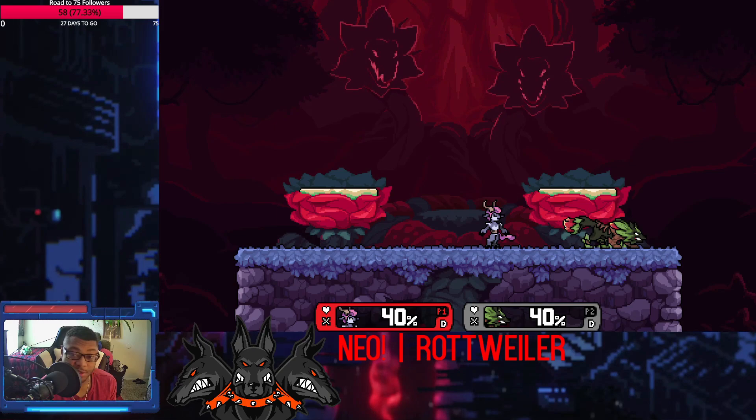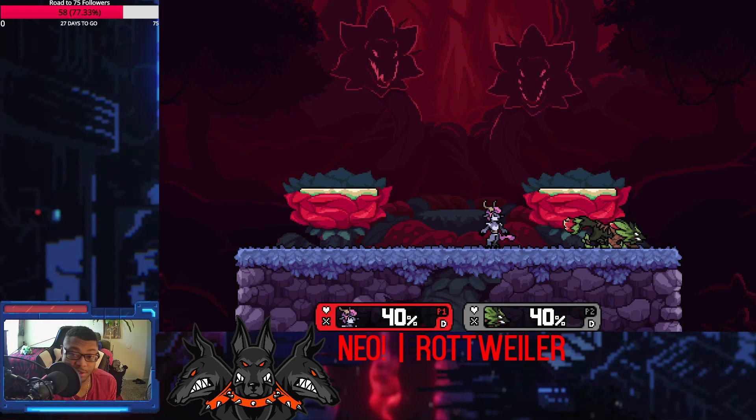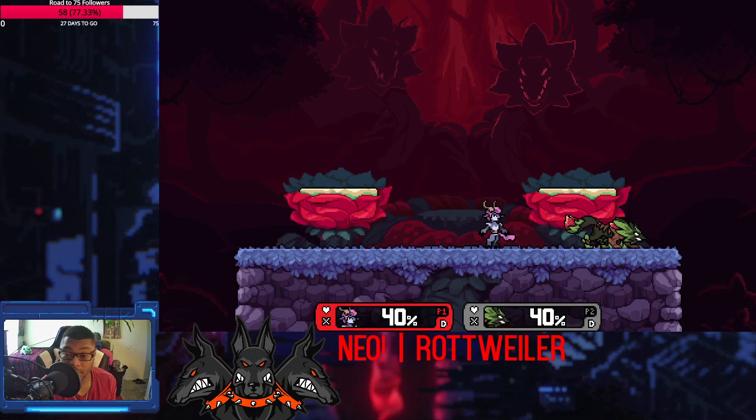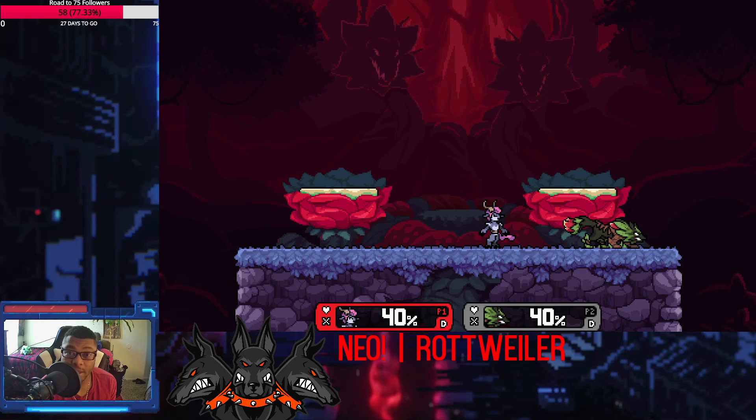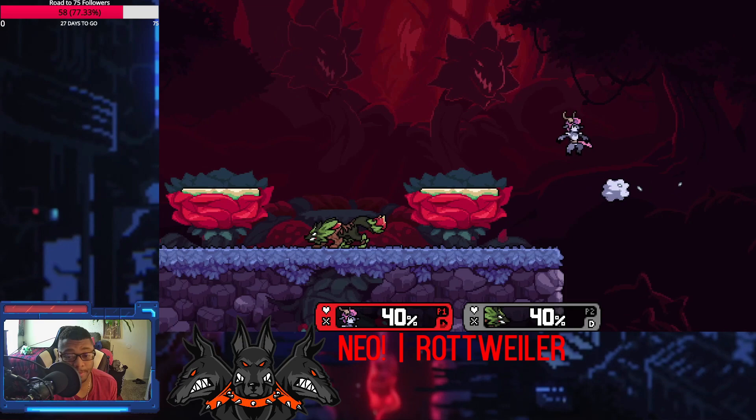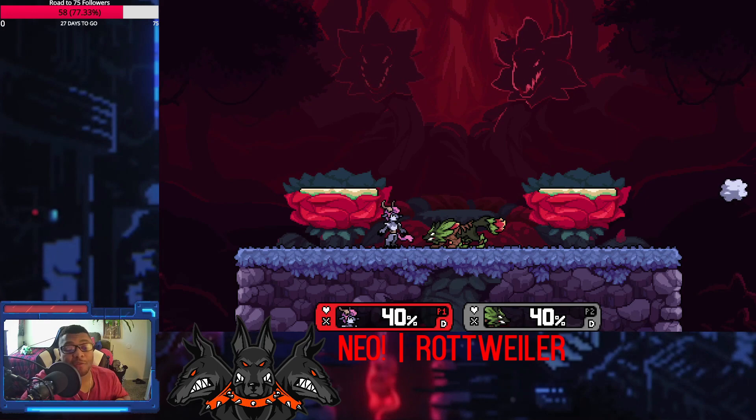One of the most notorious combos in this game is Absa's fair chain, where she just hits you with forward air and it leads to like three other forward airs that follow, or down air eventually, or an up air that will kill you off the top. This is very notorious, but the problem with it is that it doesn't work on combo DI — which is DI down and away. Here's what it looks like when it lands.